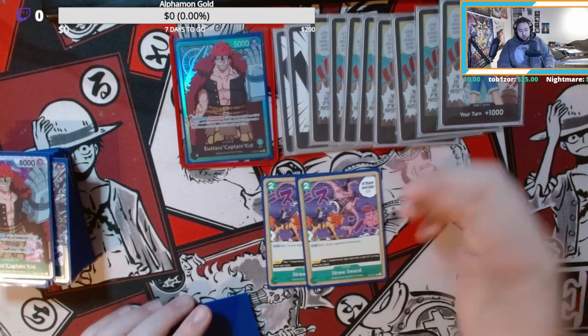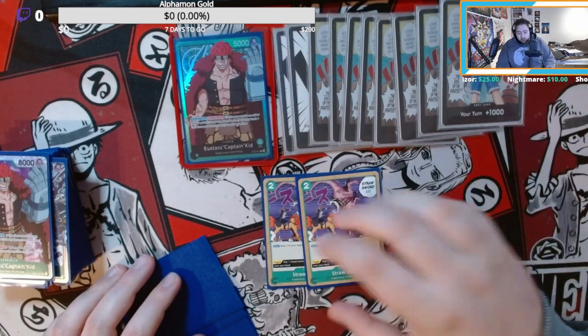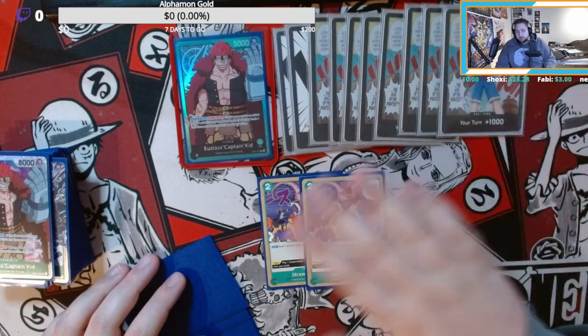Then we have two Straw Sword as I mentioned before. This card is pretty cool to get rid of something in the early game, mid game, or late game — like suspending blockers, going for game finish, or something like that. The trigger effect is okay as well, but sometimes you don't want to activate it because you want it in your hand.